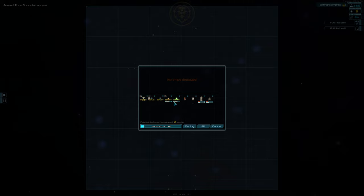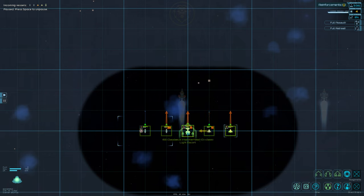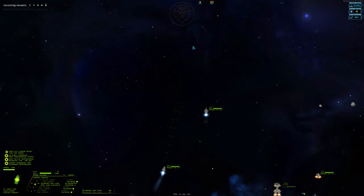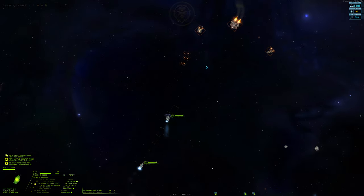So for this second battle, we'll be deploying our five combat-capable ships, since our Lasher is no longer with us. To keep both our Kites and Hammerhead safe, we'll tell our ducklings to stay close to mama duck. Once again, the Wolf frigates can easily pick their battles, so we don't need to worry about them. Much like the first engagement, we're going to pick off the easy targets quickly before trying to tackle the Enforcer.